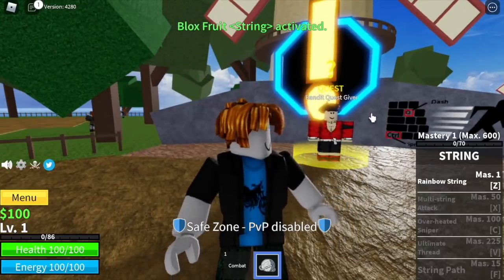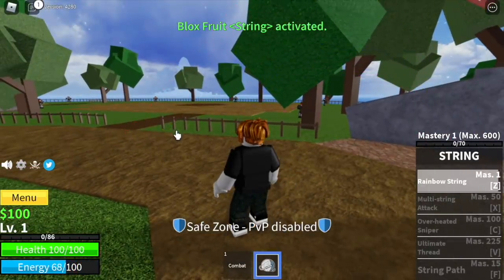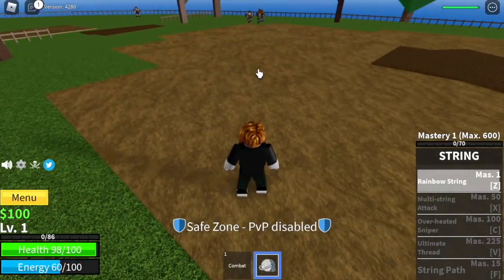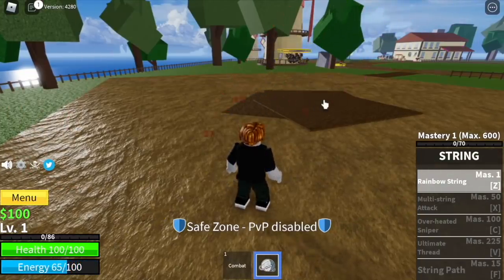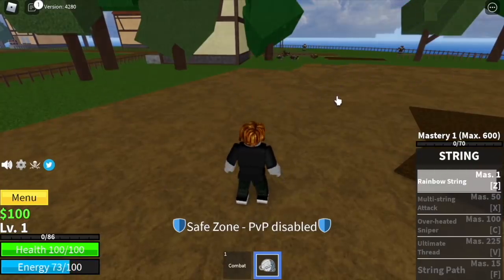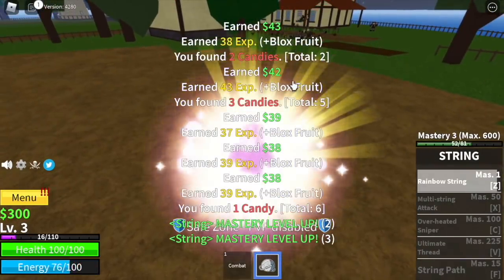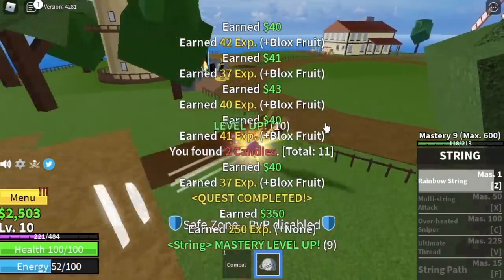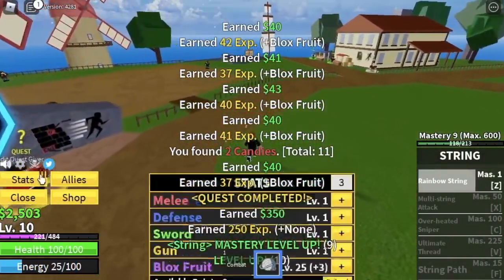We're gonna eat this fruit now. To start grinding, we have the bandits. For our first skill, we have the rainbow string — it is a multi-target skill, so grinding will be easy. Just lure five and use your skill until you defeat them. The goal here is to reach level 10, and after that, off to our next island.